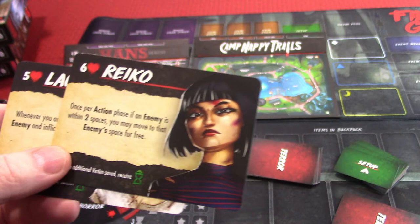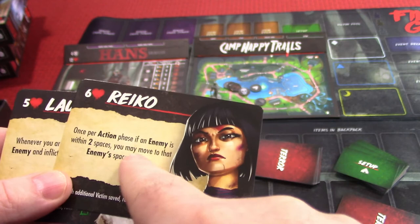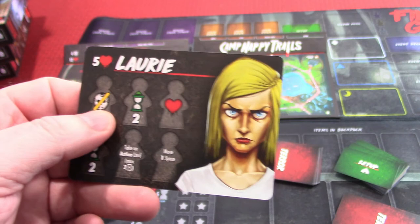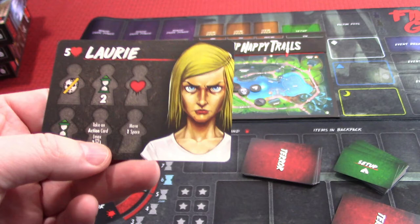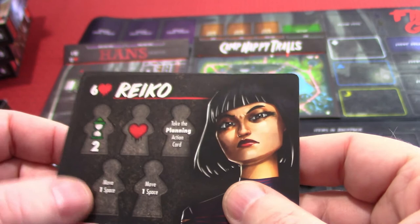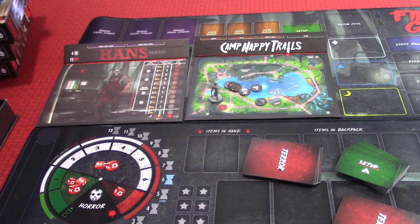When you're in the same space as the enemy and inflict damage, you do an additional damage — I like that. Once per action phase, if an enemy is within two spaces of you, you may move to that enemy's space for free so she can hunt him down. For each additional victim save, we're going to get a time bonus. On Lori's board, saving somebody lowers the terror rating, gives us two time, a health, another two time, lets us take an action card, and gives movement.